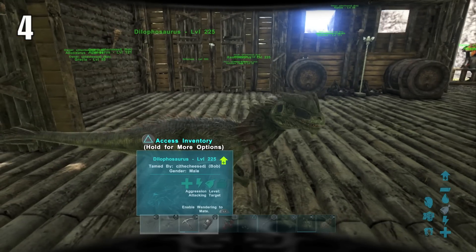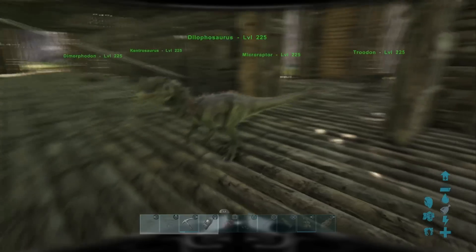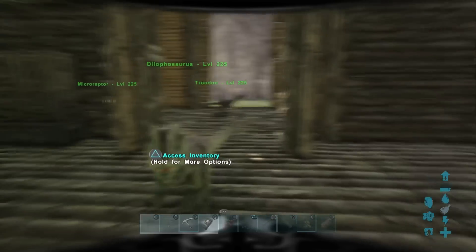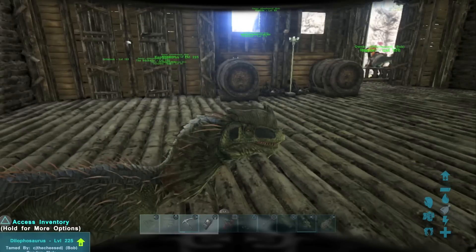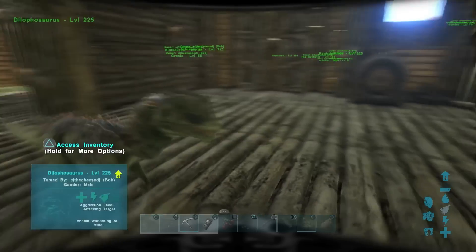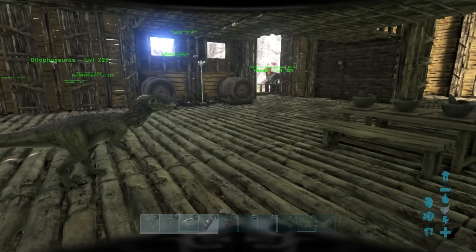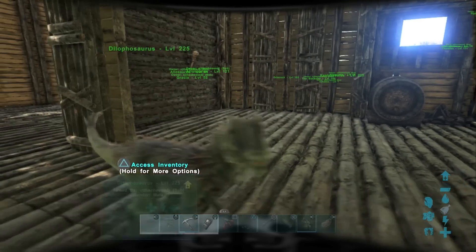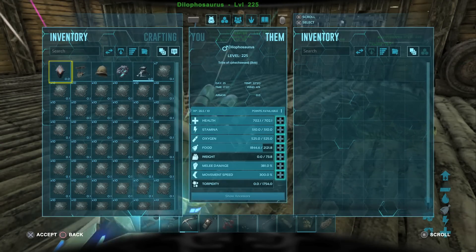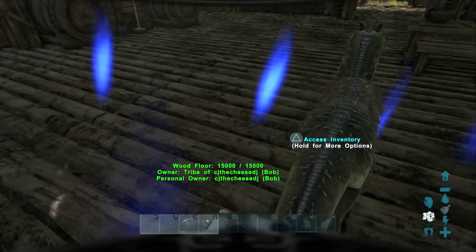Number 4 is the Dilophosaurus, or the Diloph for short. I think he's invaluable and rather well at base defense. The reason why I've included this guy is because of his poison spit that he shoots out of his mouth — that blinds players, which is rather handy in terms of players coming in to try and raid your stuff, and they're blinded all of a sudden to get swarmed on by a bunch of other dinos. Granted, these guys don't have the greatest amount of health and melee damage, they are still rather formidable, especially with their spit slowing and blinding players.